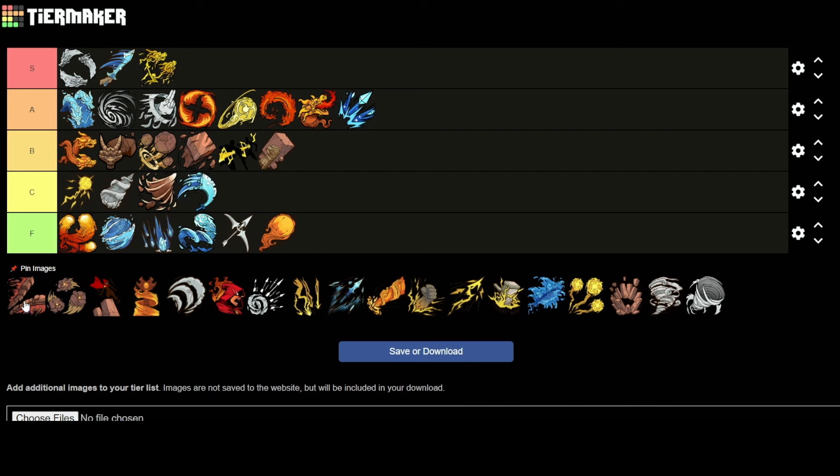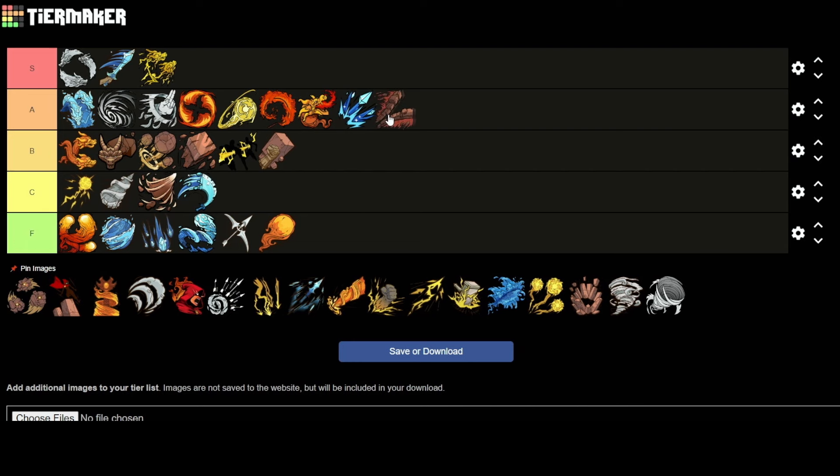Then we have the Fisher Slam, where two big walls of stone come out and pull everything in, then slam them together. I like that a lot. You're doing damage and also getting some area control — you're controlling enemies and putting them where you want, so you're lining up more potential synergies. For me, that is an A tier one — a low A, high B. But I think that's A tier because it lines up so many other things for you.